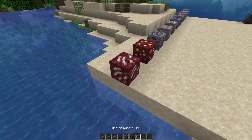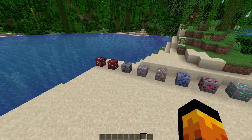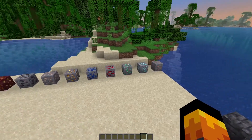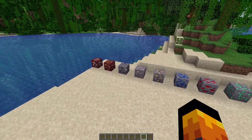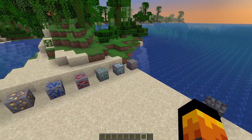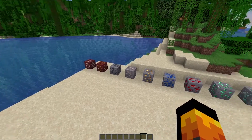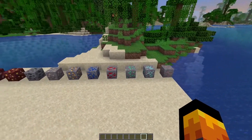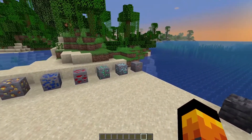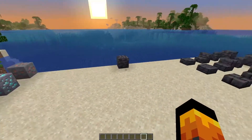All of them now definitely have a different shape. This was requested by colorblind players who couldn't distinguish exactly which ore was which. This will make it a lot easier to identify which one is which just by shape, so you don't need to be able to see the color at all.